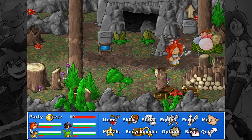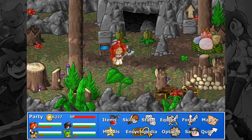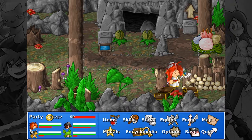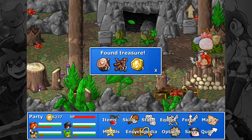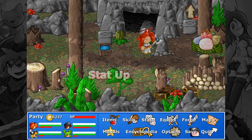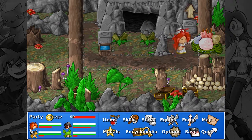Alright guys, welcome back to Let's Play Epic Battle Fantasy IV. In the last episode we made it to the jungle portion after beating the Praetorian and all the other bosses in the areas. We've been having a bit of a hard time with the random enemies — the bosses have been no trouble for the most part, but for some reason these random horrid and kilners are the absolute worst.